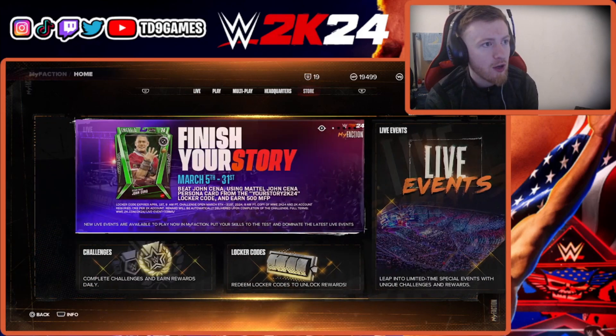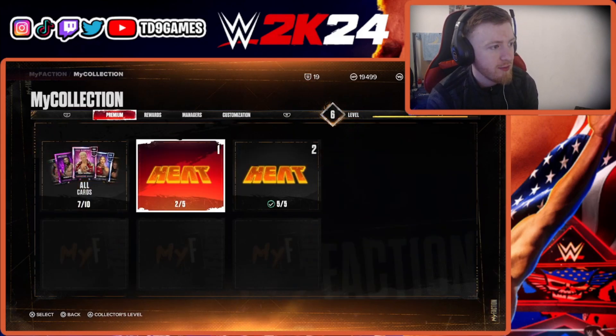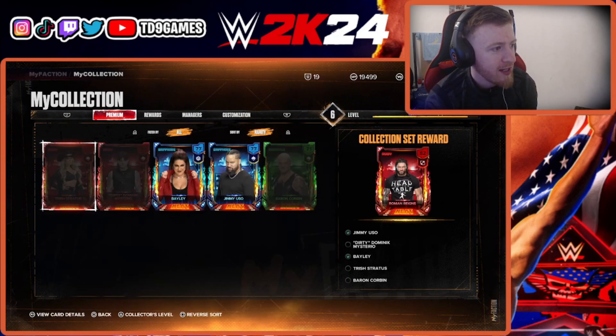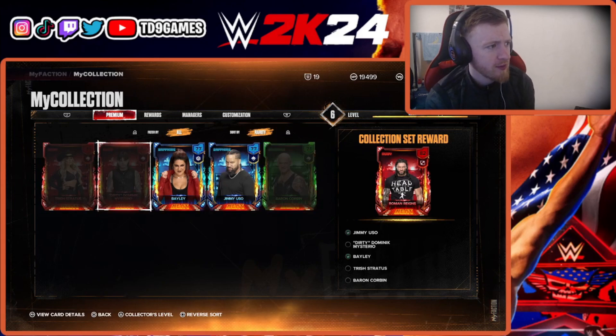We've got an unopened pack for completing the set. Seven out of ten — we completed the set. We got Million Dollar Man, MVP, Gracian War, William Regal, and Maxine Dupree. We got a heat cosmetic free to get, which is Baron Corbin — surprisingly we haven't pulled him yet — but Dom and Trish are the two hardest ones to pack.